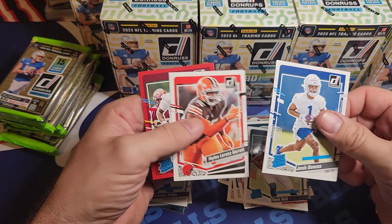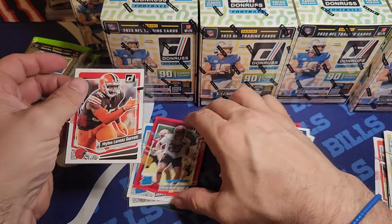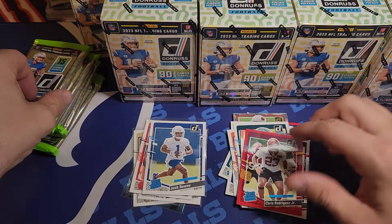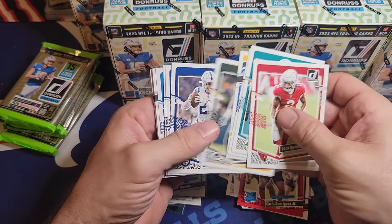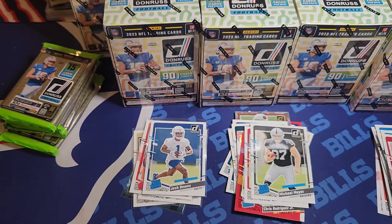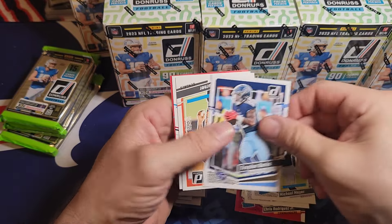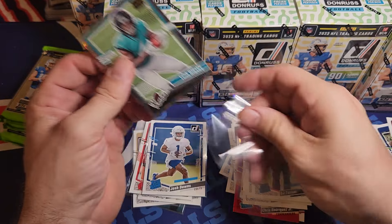Josh Downs - wow, another full name! It's pretty rare to get two full names in a half case. I've never had that happen. I wonder if that hurts my chances for other hits. Miles Lorenz, Garrett - the full names are cool but there's not much value unless you get the quarterbacks. Tank Bigsby and the rookies - I just pulled his auto in another session.